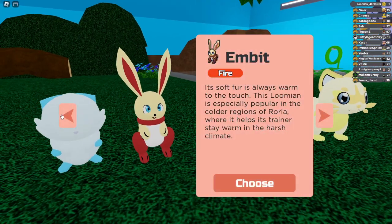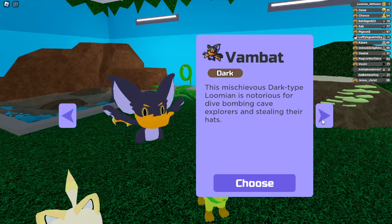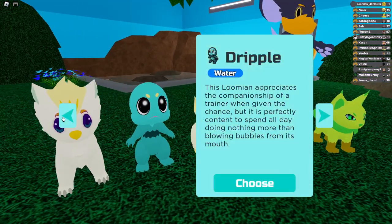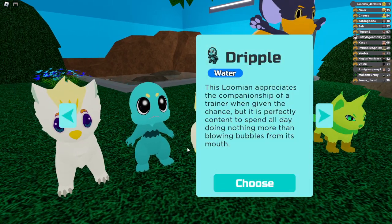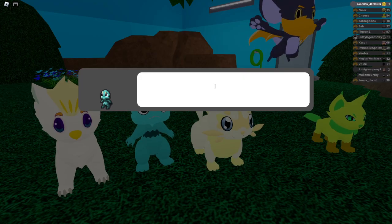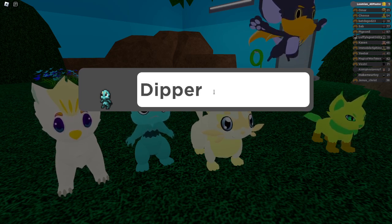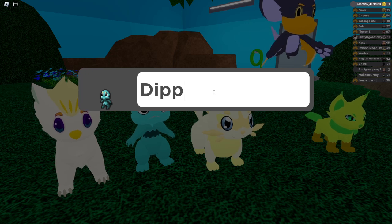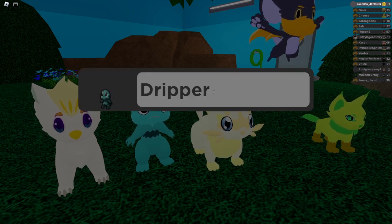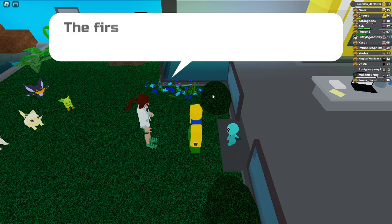The dragon one is really strong because it transforms into a dragon, and this other one has some nice abilities. The Yeti one's nice too. But the one I'm gonna choose is the one I haven't used — the water type. I'll name him 'Dripper' because he drips and he's a water type. Get it? Clever — IQ at 2000.